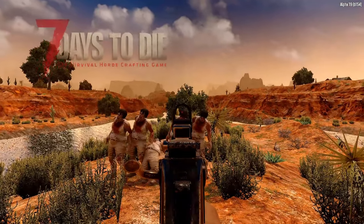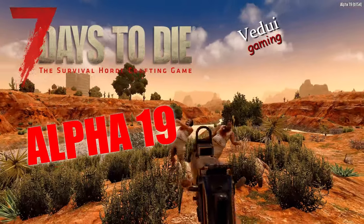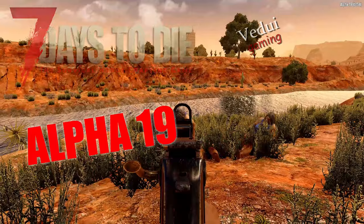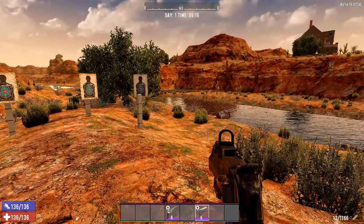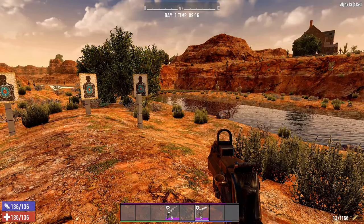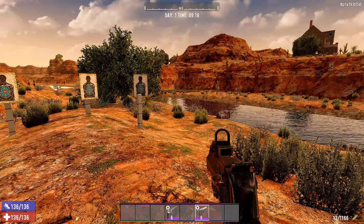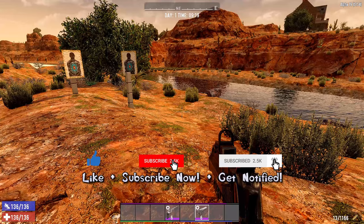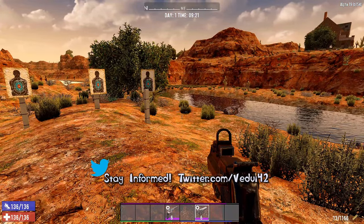Good morning survivor! We're out here in the hot desert looking at the Desert Vulture, the new heavy handgun in Alpha 19 of 7 Days to Die. As you saw, it's quite effective at shooting down quite a few zombies without having to reload. It has pretty good damage, a nice magazine, and fast fire rate, so I think it fits a really good role as the tier 3 handgun.